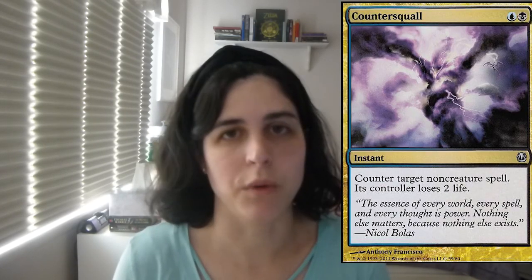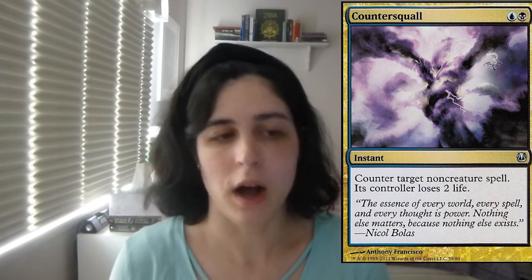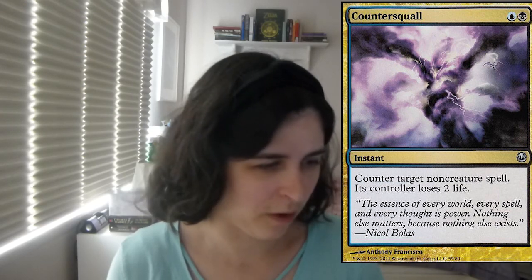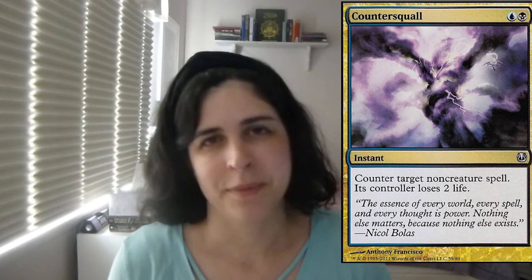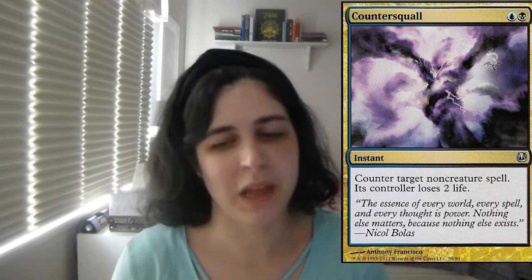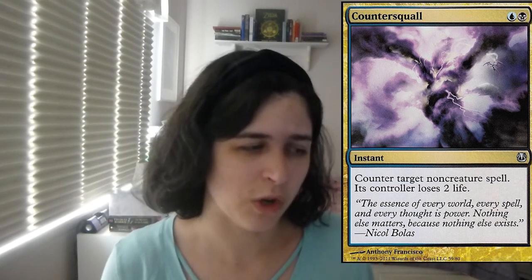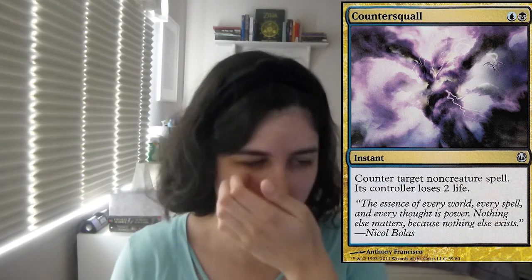Countersquall — I love this card. If I'm running black and blue, you know I'm running Countersquall in there. I didn't want to run that many counterspells in this because it's not really the point — I like the hand disruption aspect. I run one other counterspell which we'll talk about, but it's not the point of the deck. You're playing midrange, playing these sweet creatures, and you've got some removal, but you're mainly on that midrange strategy. I really love Countersquall — they lose two life if you counter it. It's only non-creature, but you have other ways of dealing with creatures.